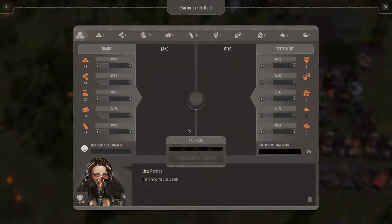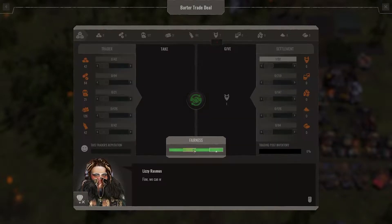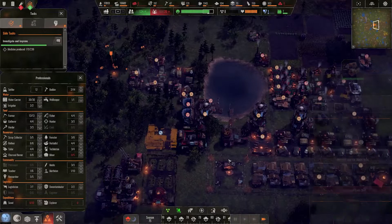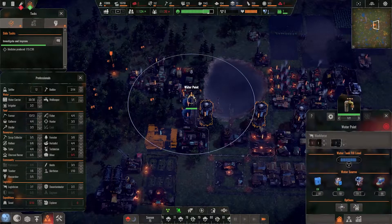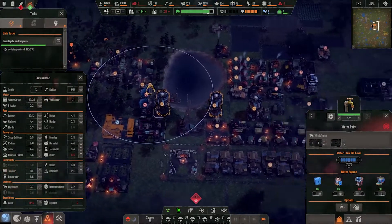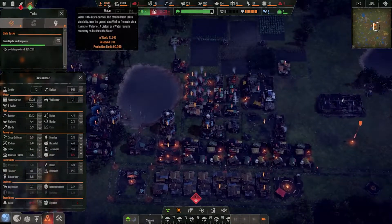A new trader — Lizzie Rasmus — shows up at what they call a 'sleazy settlement.' They have stuff I might do something with. Water is solid — good.